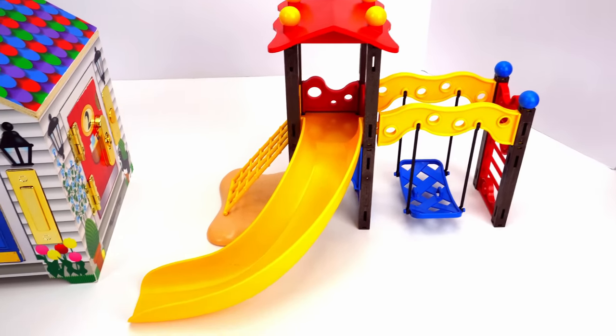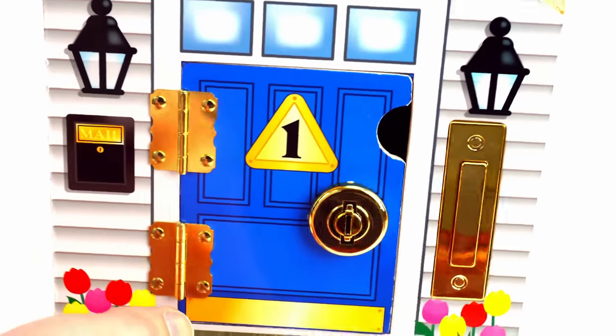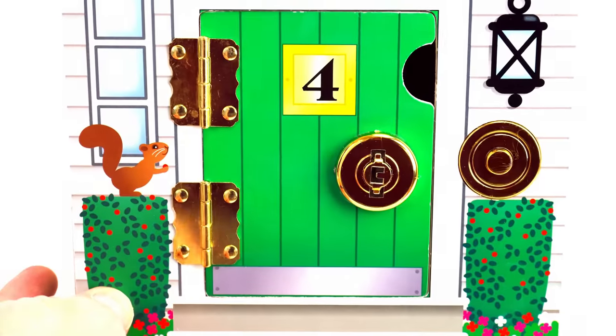Today we're going to play at the playground and we're going to invite some of our friends who live in this house. The house has four doors — one, two, three, and four — one for each of our friends.